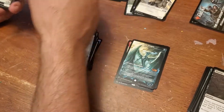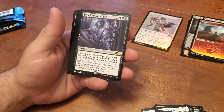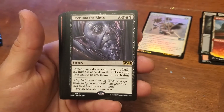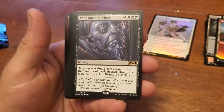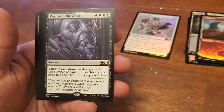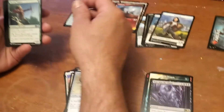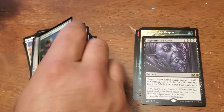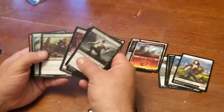Maybe I'll get another one. Here's another — get yourself a second Ugin. Peer into the Abyss — that's a cool looking card. That life thing — it's not the one I was thinking of. There's another card where the opponent loses half their life, or you double your life or some crazy thing.